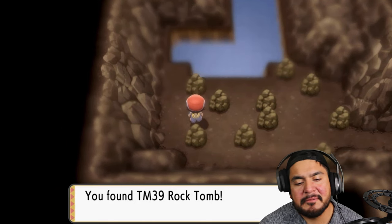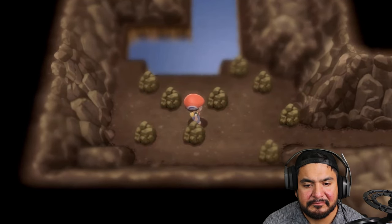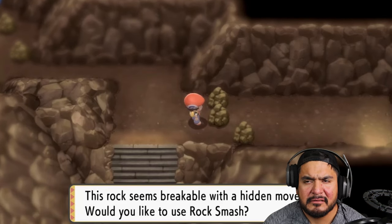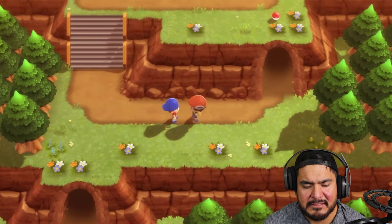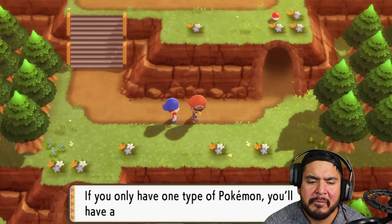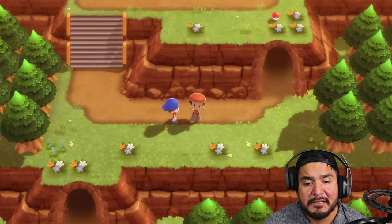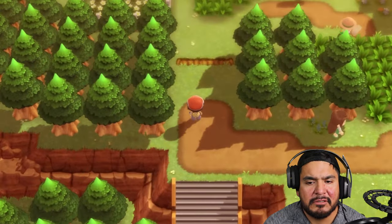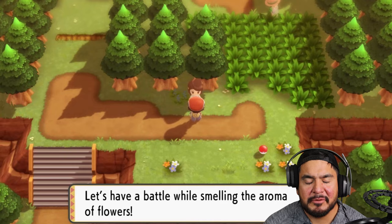We found TM39 Rock Tomb - a very good Rock-type move that slows down opponents. An NPC reminds us: if you only have one type of Pokémon you'll have a hard time against its weakness - that's why I like to change it up. We're in a route where we'll be battling some Pokémon trainers while smelling the aroma of flowers.